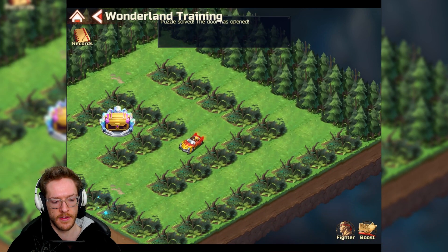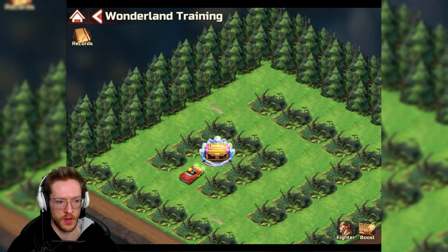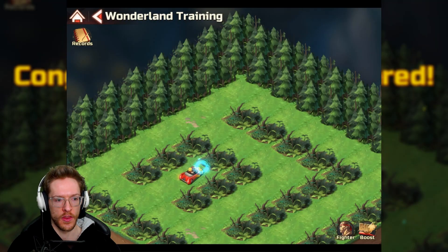There we go — now we can grab the chest. That is chapter 21 completed, and that's giving you an 80-hour boost on the purpose.